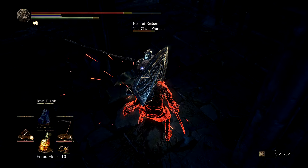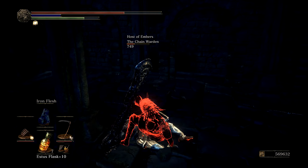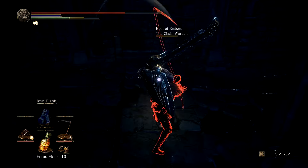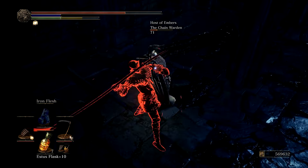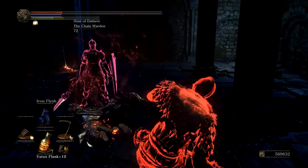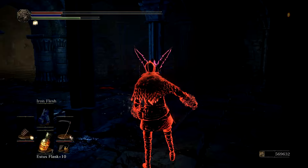So the good things going for the Great Scythe are its high bleed potential, it can be buffed and infused, you can grab it very early in the game, and like all other scythes it has a very good moveset and can deal high damage if you hit with your sweet spot. It also has low weight and its weapon art is fairly good. The bad things going for the Great Scythe are its low damage in general and, like all other scythes, it's very easy to parry.